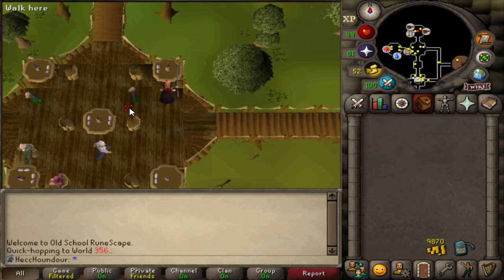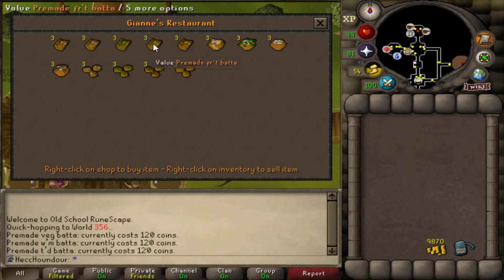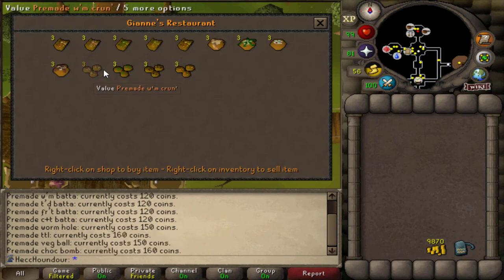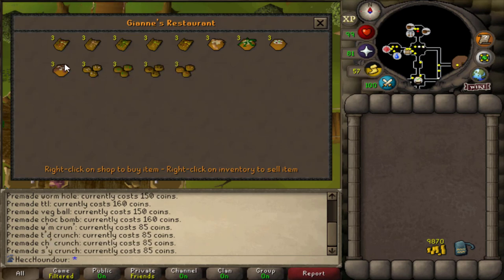For higher healing food, one option is the Grand Tree. Once you unlock spirit trees, this is fairly fast to get to. The highest healing food you can buy here is the pre-made chocolate bomb, which heals 15 HP and costs 160 GP each.